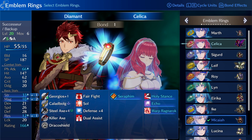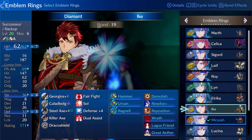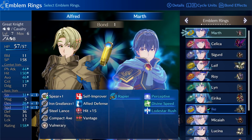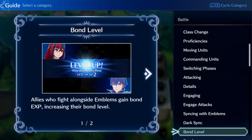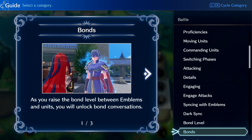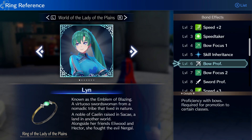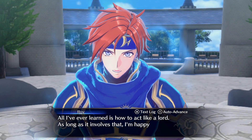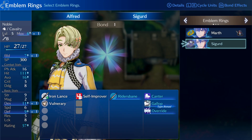If you find yourself unsure about which emblem ring to pair with which unit, one easy way is to just look and see if a character will earn bonuses if they equip the ring. These bonus types indicate the ring and the character's job class are well suited for one another — the more bonus types triggered, the more compatible the two are. Also, the more a character wears an emblem ring, the higher their bond level with that hero will be, which will unlock even more unique skills, stronger abilities, and new weapon proficiencies. Just be sure to swap out rings once a character maxes out their ring's bond level, so they can continue acquiring new skills from new emblem heroes.